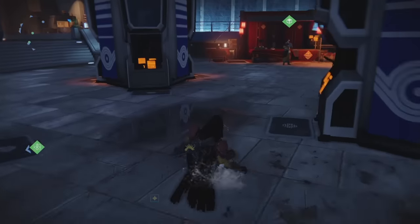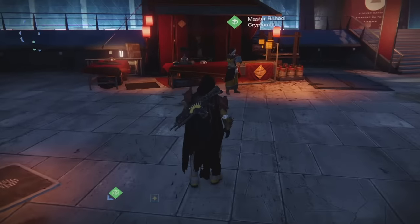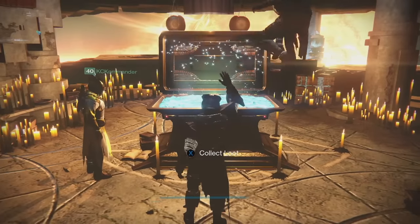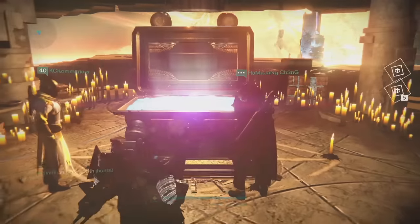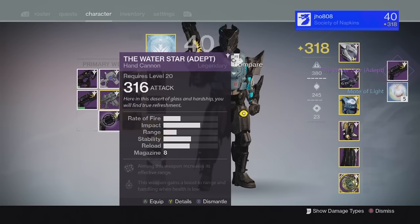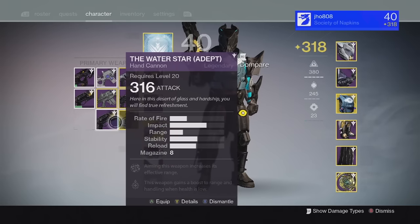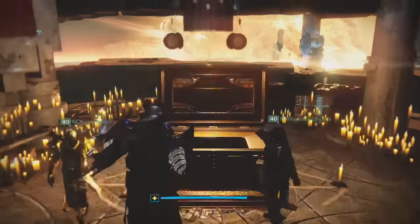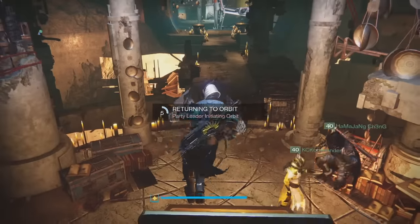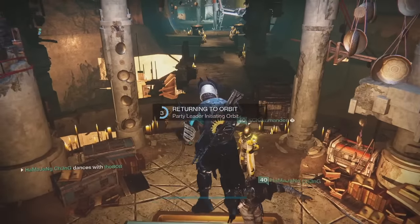Moving on to my next character, my Titan, from the Lighthouse chest, we ended up getting ourselves a Water Star adept hand cannon with motes of light. This one came in at 316 with Rangefinder and Underdog as the perks. So a little bit better — 316 is pretty decent of a roll. I'd take that over 310 any day.